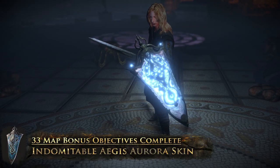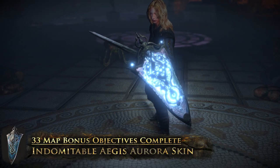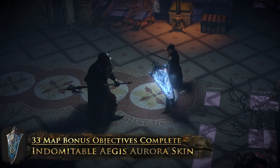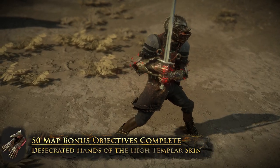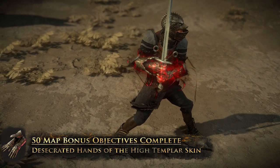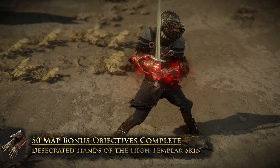The Indomitable Aegis Aurora skin makes it so that when you block, your Aegis lights up with a flare of energy shield. With the Desecrated Hands of the High Templar skin, the more corrupted Implicits the gloves have, the stronger the corruption effect is.